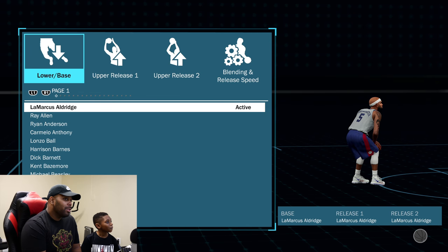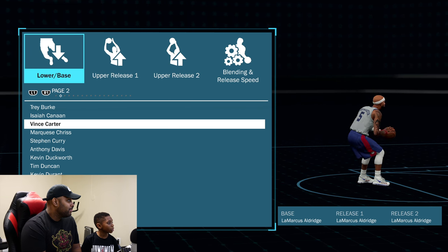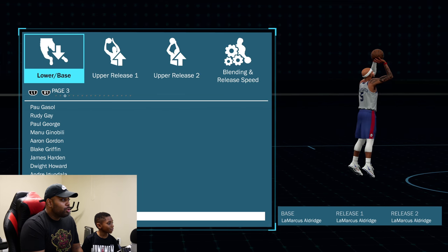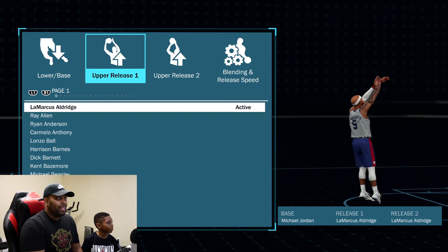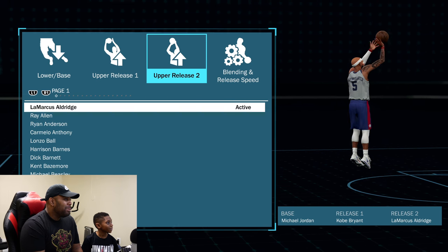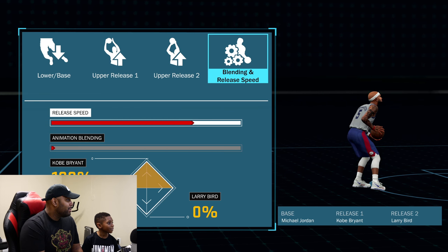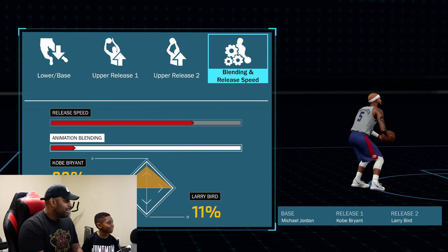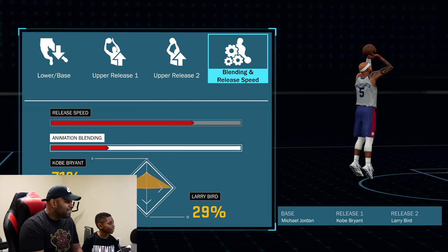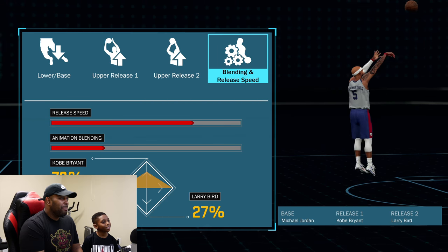All right, so what's the lower base going to be? It's going to be Michael Jordan. So starting out, Michael Jordan lower base. What about the upper release? Kobe Bryant? Larry Bird? Hold up, you're going too fast. Okay, so he has a base of Michael Jordan, release one Kobe Bryant, and release two Larry Bird.